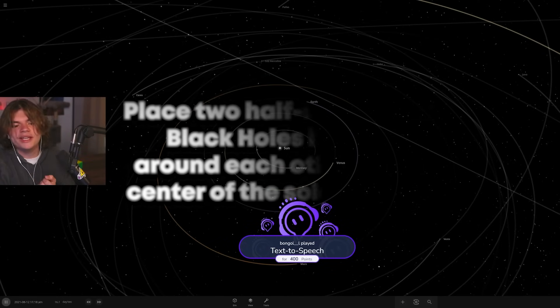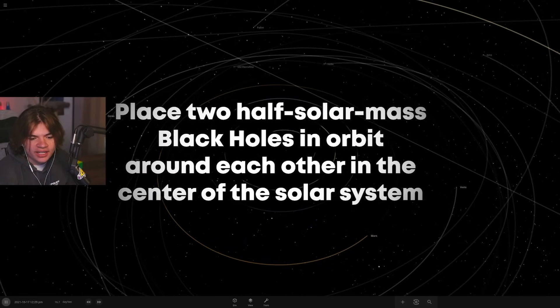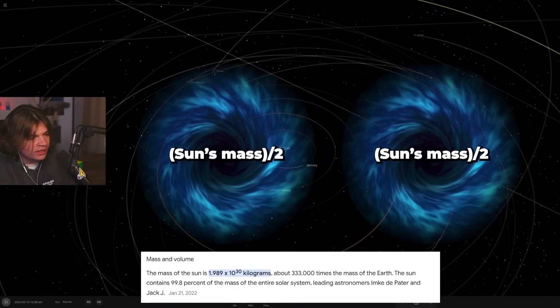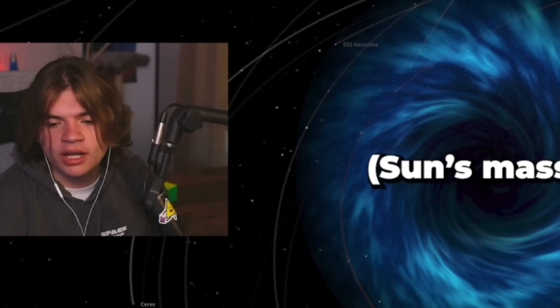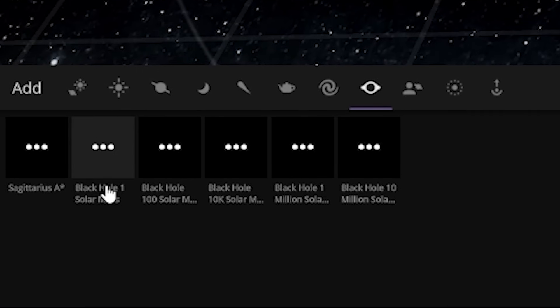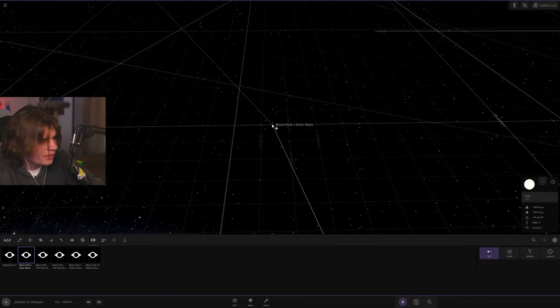Our first suggestion is to make two black holes orbit each other, each with half the mass of the sun, in the middle of the solar system. So theoretically all the planets should not get out of orbit, and then we're gonna collide them at the end. It's gonna be hard to position — let's delete the sun and put a one solar mass black hole right in the same spot.